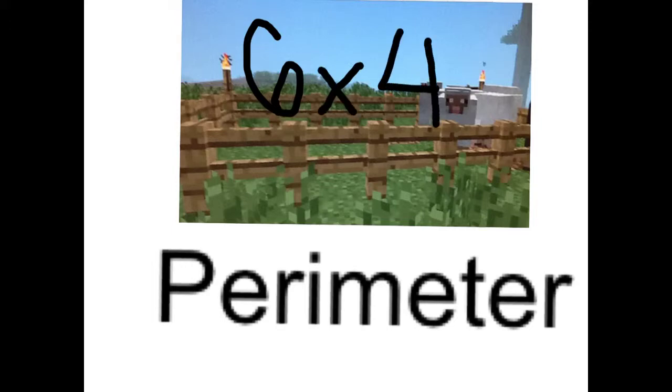We could build a perimeter of 24 coral with any of the following dimensions: 2x10, 3x9, 4x8, 5x7, or 6x6.